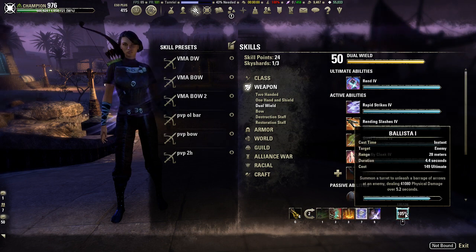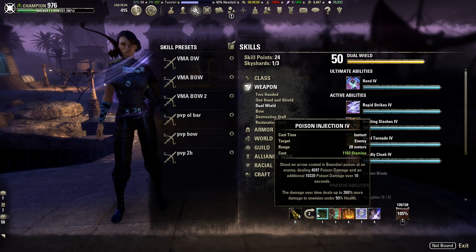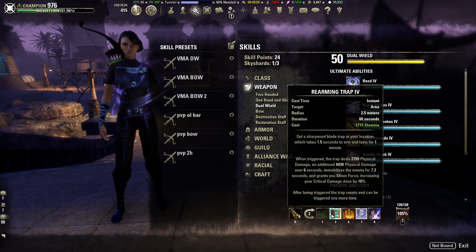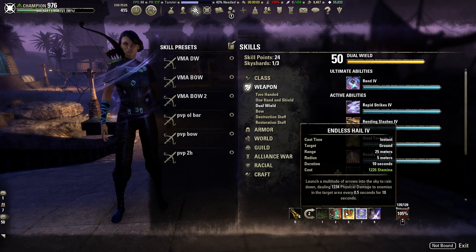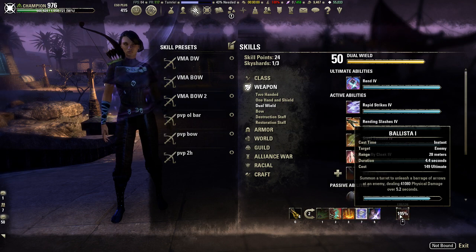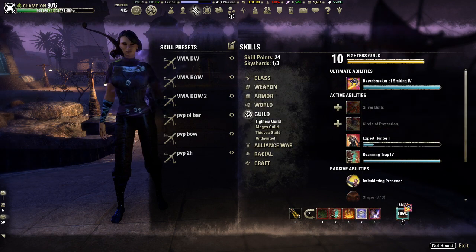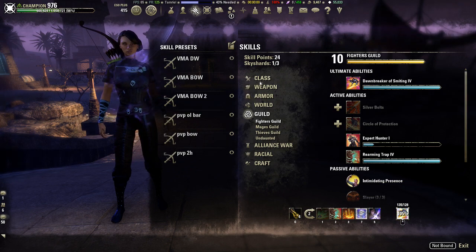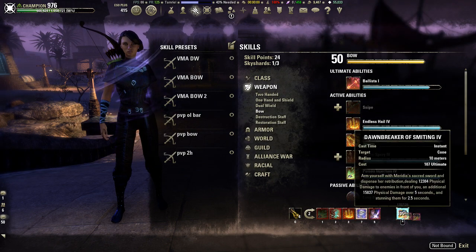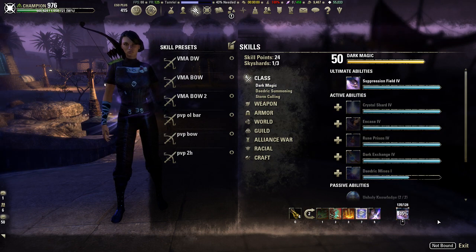Moving to the off bar: we have Poison Injection, which is a very strong DoT and execute — great in conjunction with a heavy attack to kill mobs coming out of portals. Rearming Trap locks targets in place and gives you Minor Force. Endless Hail is another AoE, Bound Armaments needs to be on both bars, and then Crit Surge for heals. The back bar ultimate changes quite a bit — most of the time I use Fighter's Guild Dawnbreaker of Smiting, sometimes Ballista from the bow tree, and on round five or round two I use Suppression Field.